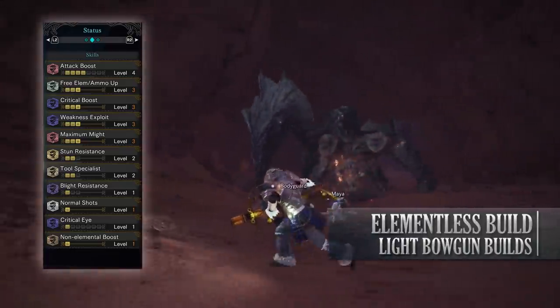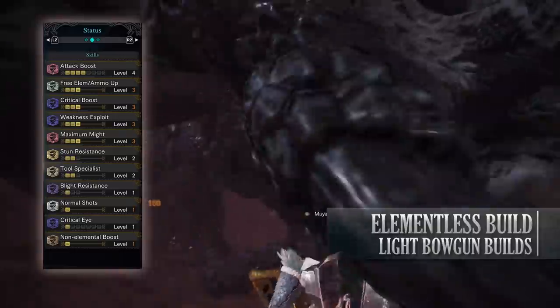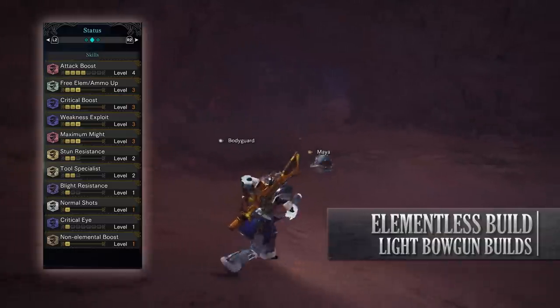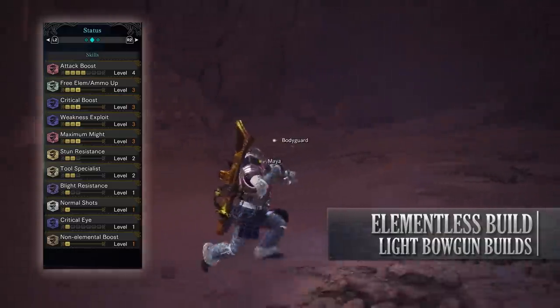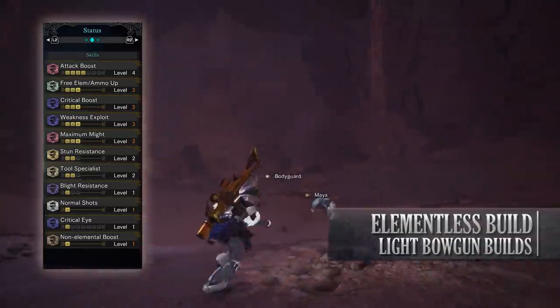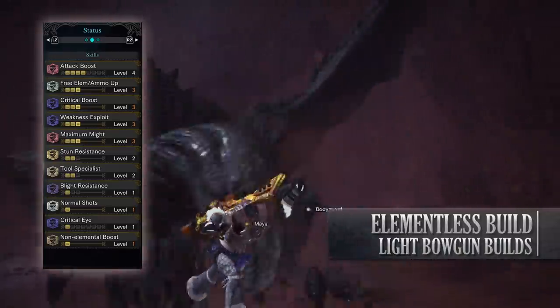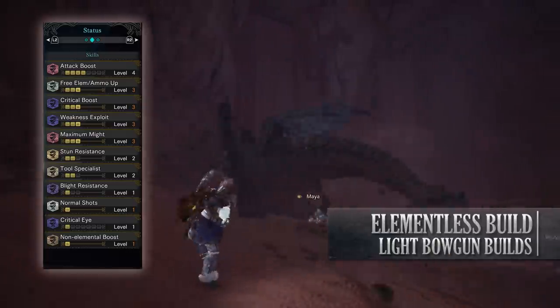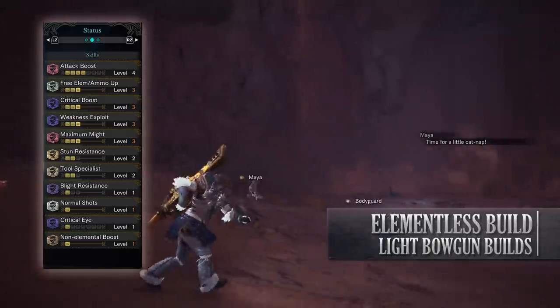Ammo Up level 3 increases the clip size of some of the ammunition types we use. Critical Boost level 3 increases the damage of our critical attacks. Weakness Exploit level 3 gives us 50% extra affinity when we're attacking weak points. Maximum Might level 3 gives us up to 30% affinity so long as we have maximum stamina. Stun Resistance level 2. Torso Specialist level 2.